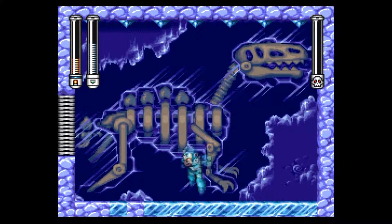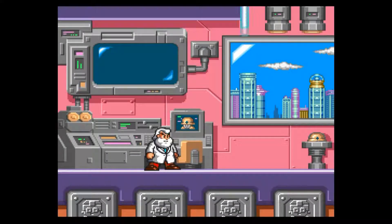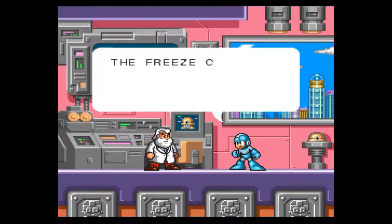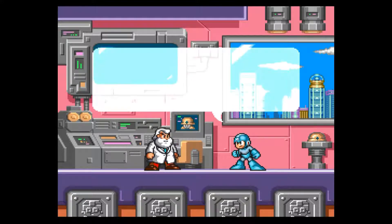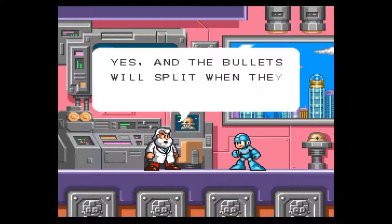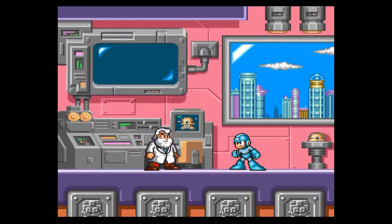Now that we have Freeze Man's weapon, we can actually go back to a couple of other levels where we can find the other parts for Rush. We got the Freeze Cracker — it fires ice bullets, and the bullets will split when they hit the ground.